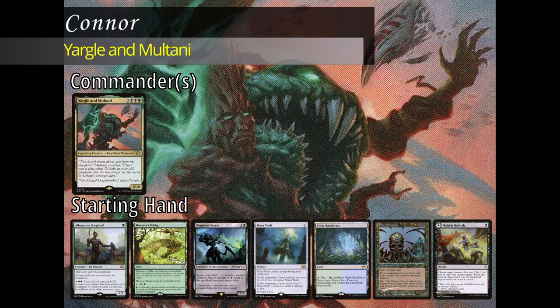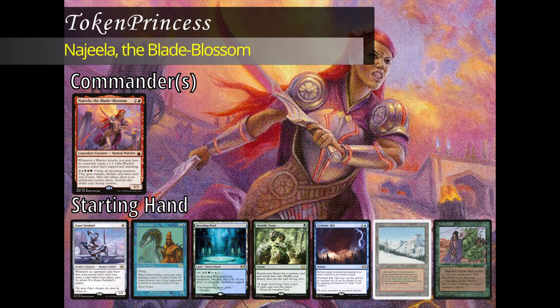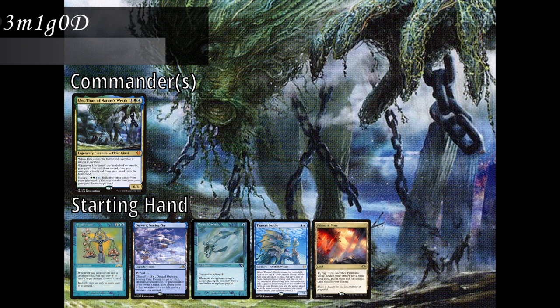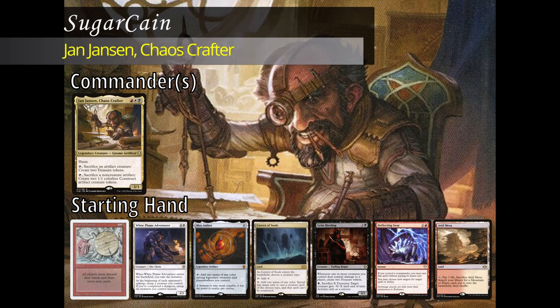Welcome to another game of Amateur Hour MTG. This is Connor — I'm going to be starting us off today playing Yargle and Multani. Goal of the deck is to sacrifice Multani to deal 18 damage or more to all my opponents. I am Token Princess and I'm playing Najeela the Blade Blossom. My goal is to create lots of warriors and heal with combat damage. This is Demi-God playing Uro Titan of Nature's Wrath — my goal is to hit a food chain combo. Hello folks, this is Sugarcane. I'll be playing Jan Jensen Chaos Crafter, or as I like to say JJ. This is a Mardu Artifact Reanimator with a Bomberman package.